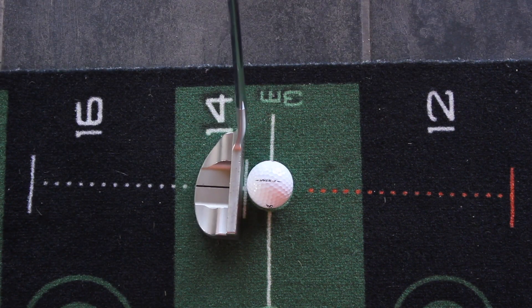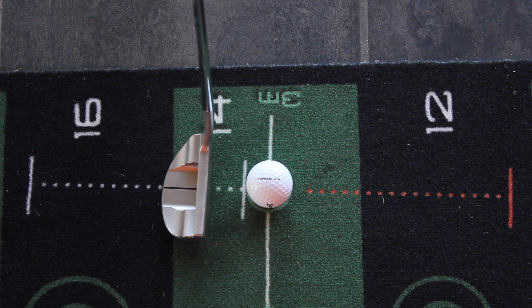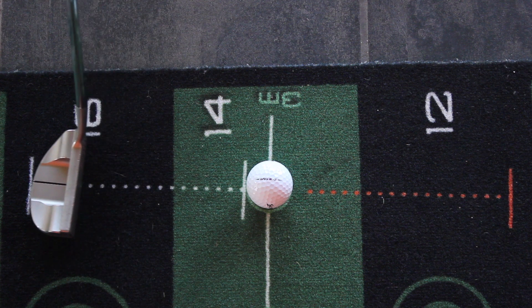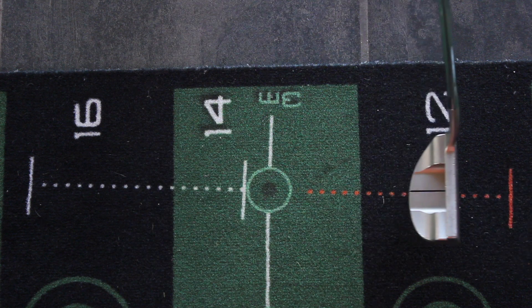The really interesting thing about this WellPutt putting mat is it's got tools for alignment and length — from how square the putter face is to the length of the stroke going back and the length of the stroke going through at different lengths, which would vary depending on the putter you have to get into that good zone.